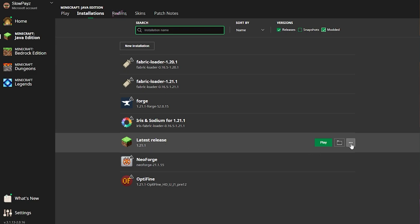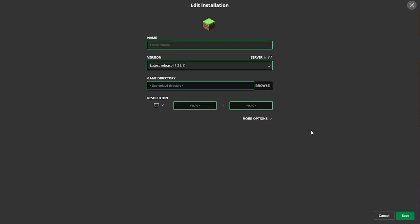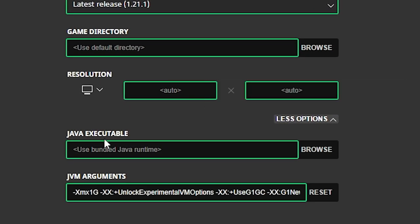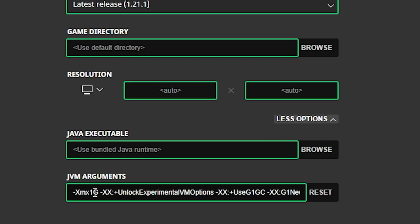On whichever profile you want to edit, come to the end of it and click on the three little dots. Click on that and then click the Edit button. Once this page loads, select More Options. Once you've selected More Options, you can see how much RAM your Minecraft is actually using. For me it's using one gigabyte, which is not that much at all.